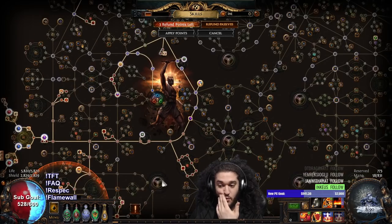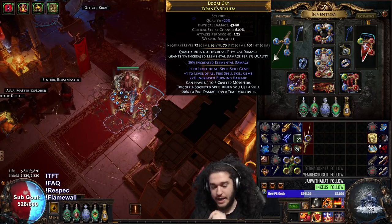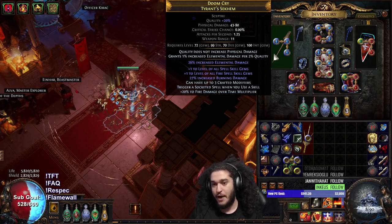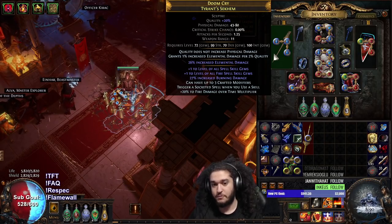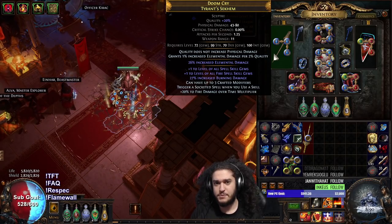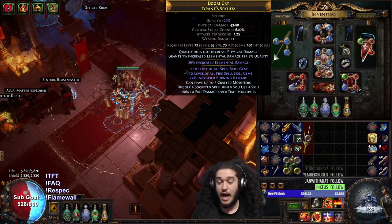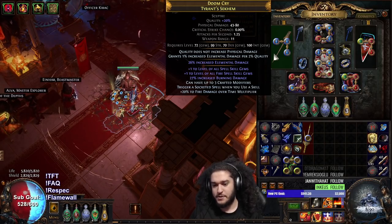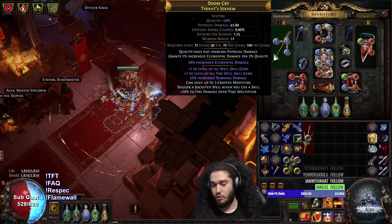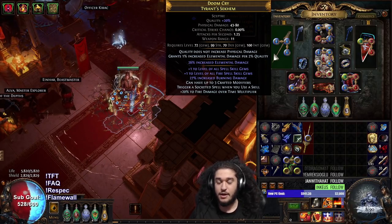I want to talk about my gear and where I'm going from this point onward. I recrafted my weapon. What I've heard people are doing is trying to buy fractured plus one all spell skills, then force fire and then multi-mod. If you want crafting tips, there's a TFT Discord in my description where excellent crafters can give you advice. This is the weapon we're using right now. We could get a better base — this is a 26% quality LE — it could be a 14 LE with a T1 fire multi roll instead, but I'm pretty happy with my weapon for now.